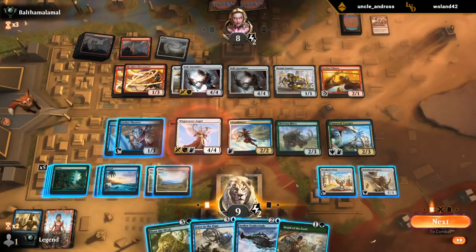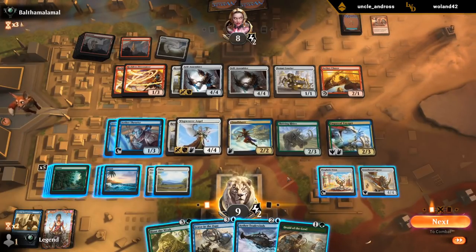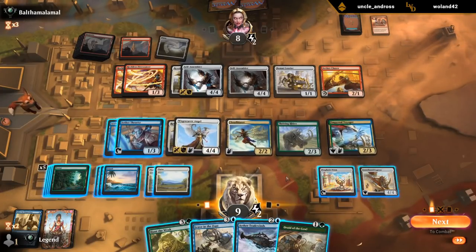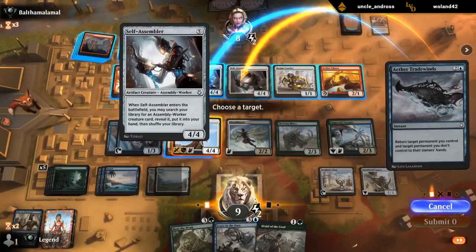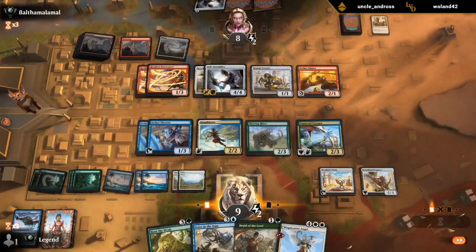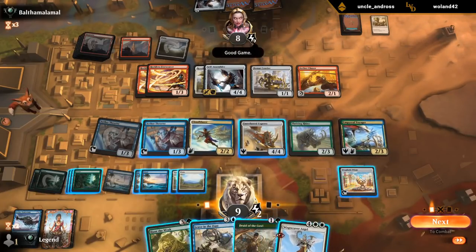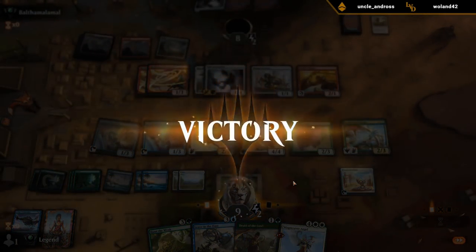Don't think I need to scry anymore — save the energy for Rhino. I've got eight, nine, ten mana so I can use two removal spells. I could have also bounced Revoke Privileges to attack with Angel — I was setting up to bounce my Cloudblazer one more time, you know, for old times' sake. And then I could just Leave in the Dust or Hunt a Week — an embarrassment of riches. Well, that was fun.